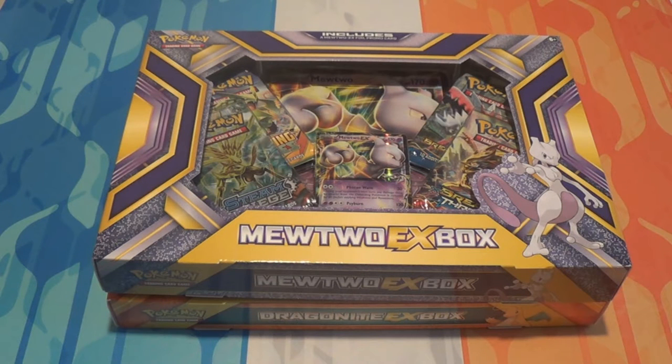Hey there guys and welcome back. Today I'm going to be opening up two newish products which have just come out: the Mewtwo EX box and the Dragonite EX box. Now I believe there are going to be five of these boxes total. I know there's already a Charizard one out and I believe Kangaskhan and Gengar are going to be boxes of their own. But let's explain why I'm just opening these two currently.